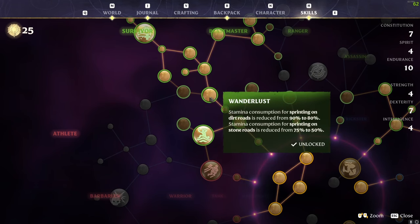Then another endurance point, and above that we've gone for Wanderlust. Stamina consumption for sprinting on dirt roads is reduced from 90 to 80%, and on stone roads from 75 to 50%. This is important because you can actually build dirt roads around your base — I haven't found a way to build stone roads yet, but let me know in the comments if you have. You can make dirt roads to make your stamina last even longer when you haven't set up grappling hooks and loops around.